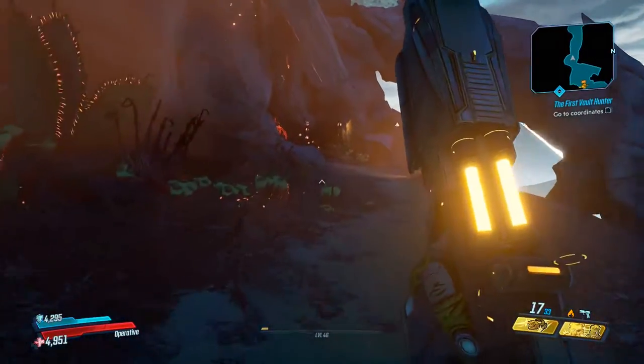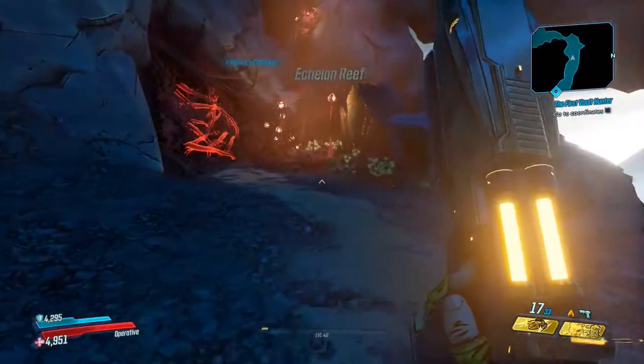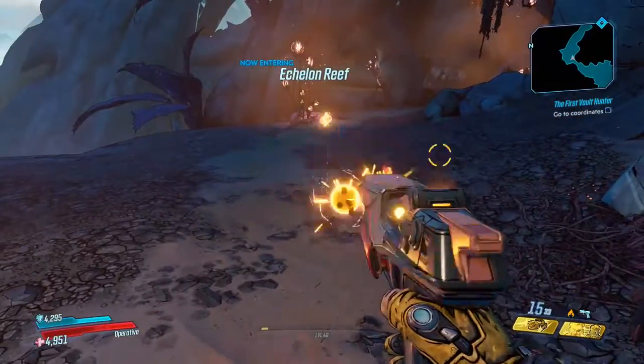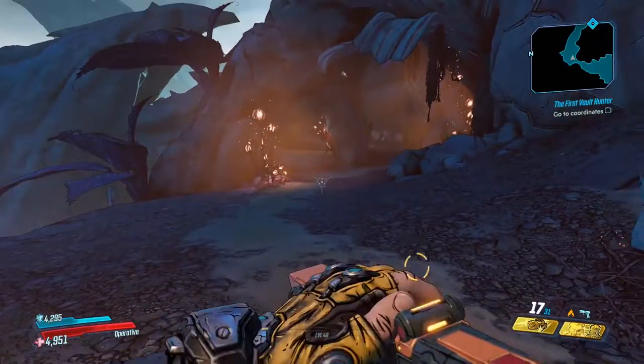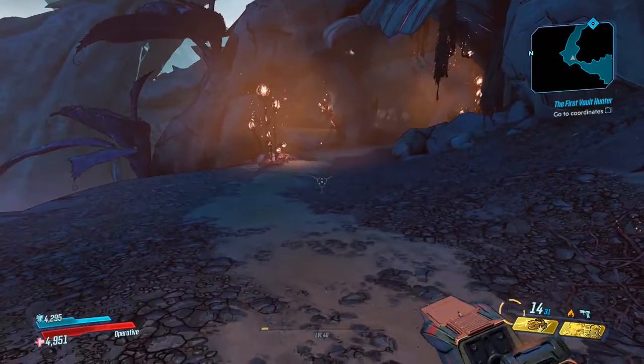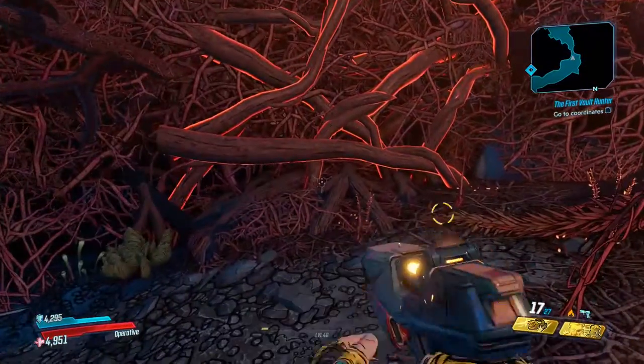Now this is a Maliwan. Splash damage is usually found on Torque weapons, which is interesting. But this thing is pretty cool — just little blobs. Absolutely no range, and they bounce forever. We'll get to a fight and I'll show you how to use it.